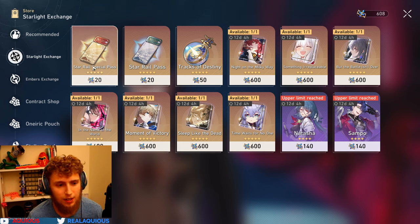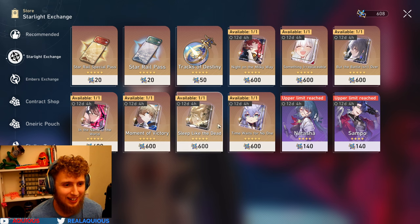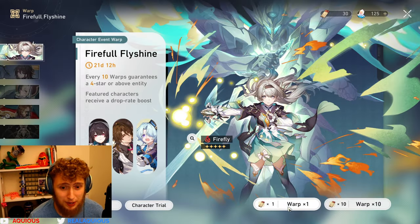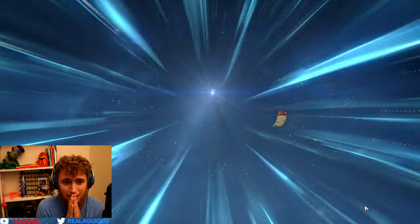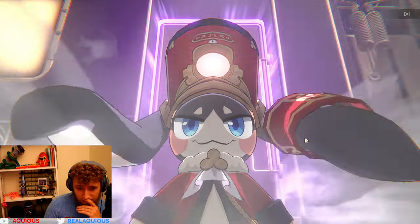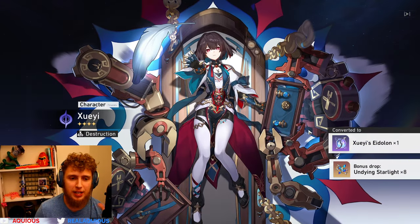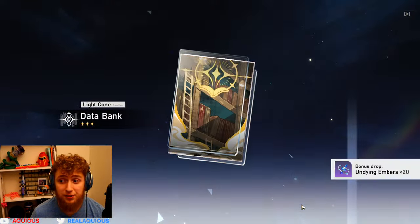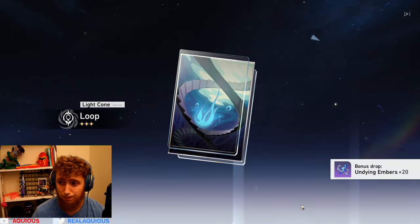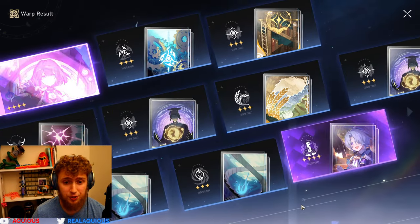We can go to the exchange and get one of these — but who needs a guaranteed five-star light cone when I can get 30 passes instead? Oh god, I just did that. 30 pulls — these could be going straight into the abyss. 30 pulls and I chose possibly 30 pulls that don't give me a single five-star when I could have had a guaranteed five-star light cone. Let's just see how this goes.